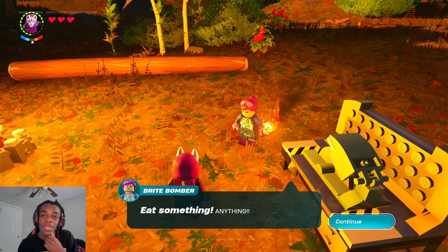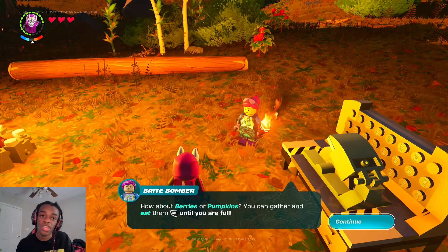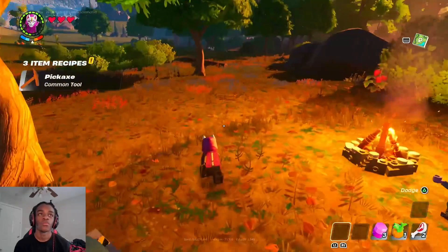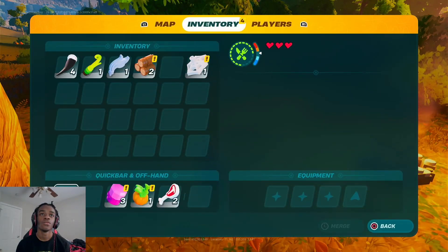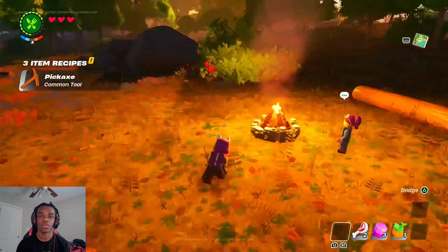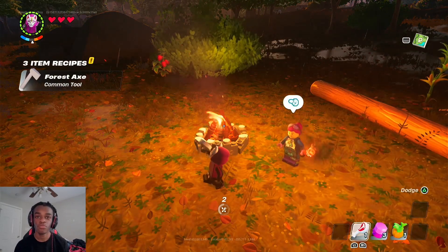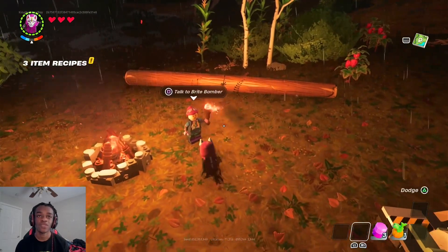Eat something, anything. How about berries or pumpkins? You can gather and eat them. Hold on — oh yeah, here we go. Do I have to cook it? Nah, I don't think I can do it. I think I can just eat it straight up. Do I get food poisoning? No, I think I'm good. So I don't gotta cook it.